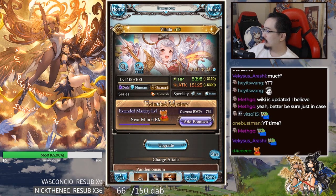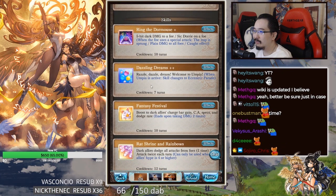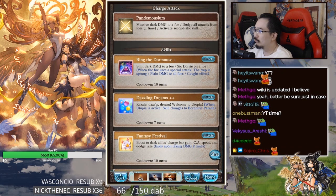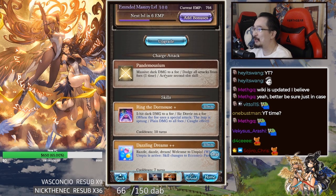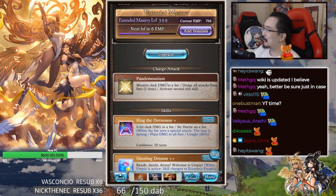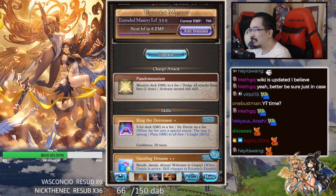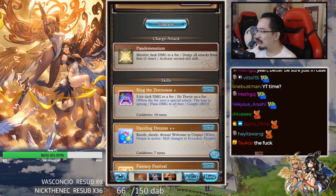First things first, her Ogi is now changed to Pandemonium. Activate second slot skill — auto cast fill effect. So cool. Actually full auto, god damn. Hell yeah, full auto Jiki!